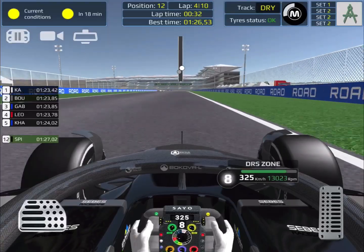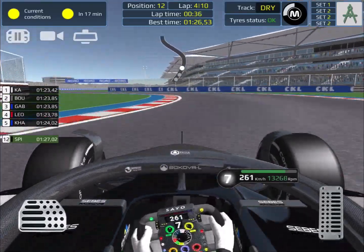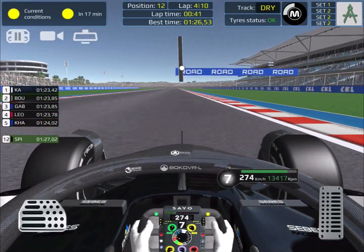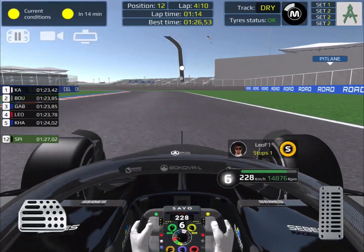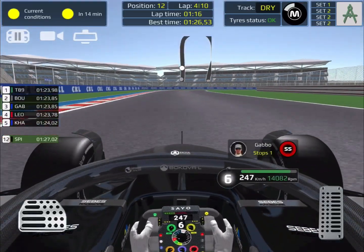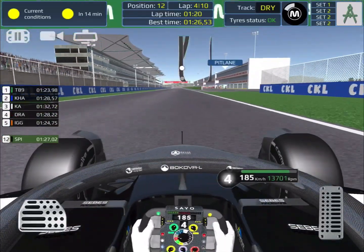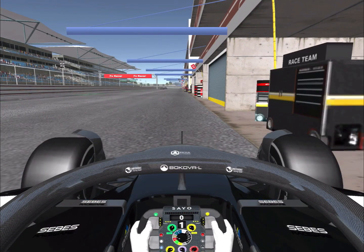Moving to lap four, tires are now approaching 75% wear. A move from behind looks inevitable as we go into the chicane — but I manage to pull out a bit of a lead, even though the car gets very squirrelly on the exit. I survive, and at the end of the lap I notice some of the leaders coming into the pits: Gabbo, Leo F1, and KA Falcon 11 all pitting.